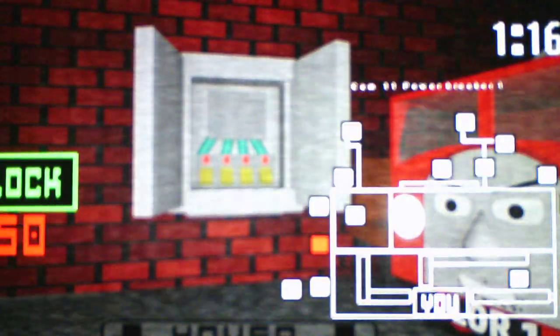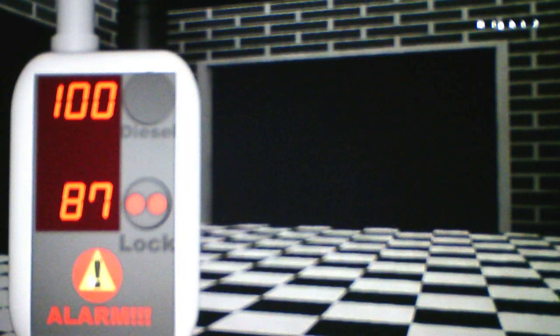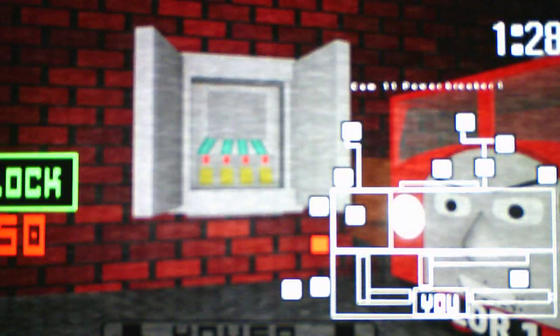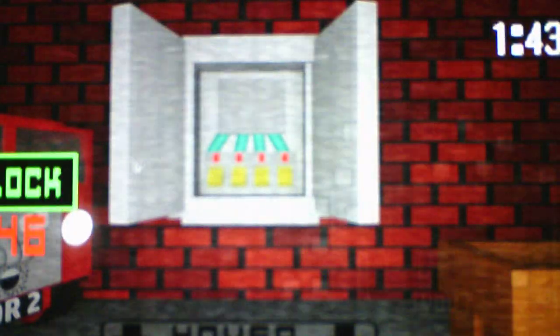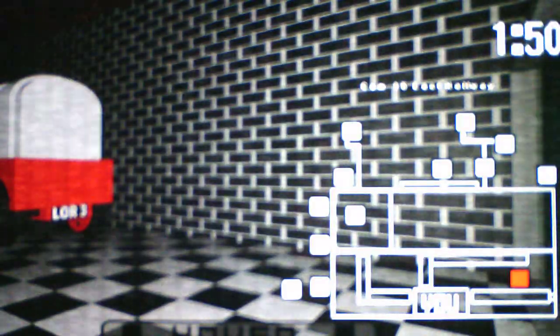Rory 3 is here, so I've got to sound the alarm again, because Rory 3 is here and so is Derek or Class 40, whoever it is. Lock the power breakers. Okay, turn that off. Leave that locked because that Rory's still there. He left, so I can unlock it. Good.